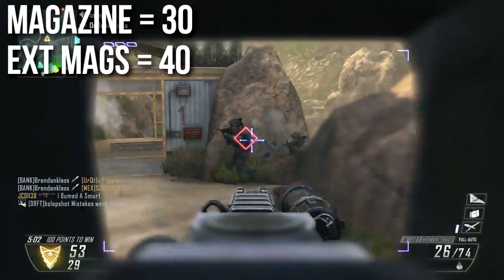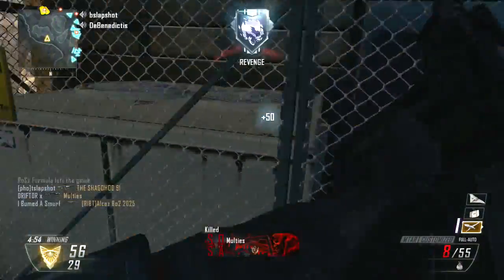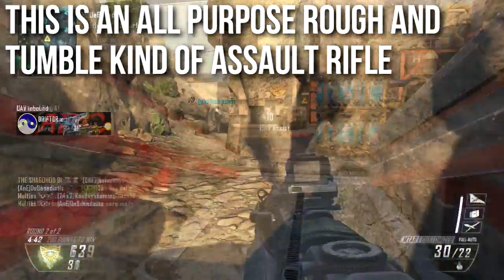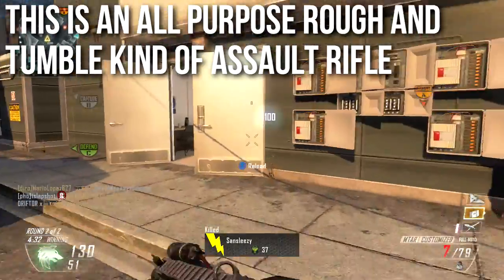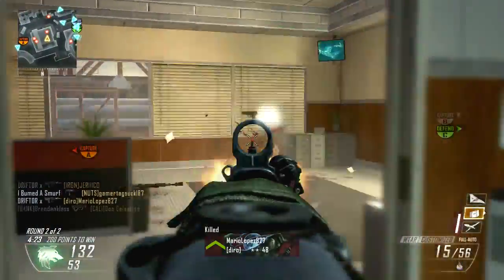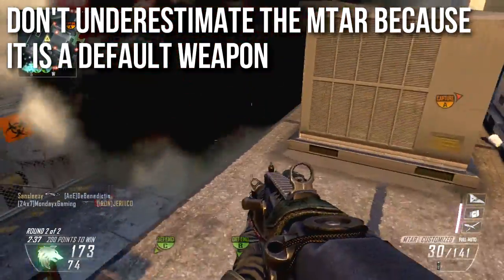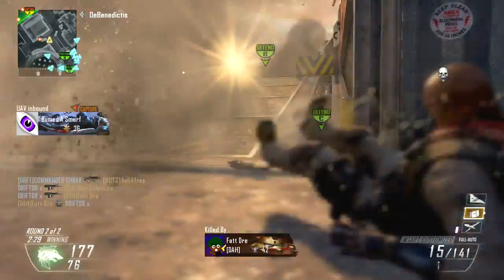Magazine size is pretty normal for assault rifles — 30 rounds, and 40 with extended mags. When it comes to my recommendation, I'd call this an all-purpose rough-and-tumble assault rifle. It's very difficult to use this weapon incorrectly. It's good in almost all situations — not the best in any particular situation, but it has very few weaknesses, though its strengths are mitigated by the fact that it has no specialty. It's a durable all-purpose weapon you can use in any class and any situation. Just don't use it as a specialty weapon because it's not one, and don't underestimate it just because it's a default weapon. It's one of the few fully automatic assault rifles with a three-shot kill range, relatively accurate, good reload, and relatively good recoil. It's a very good starter weapon.